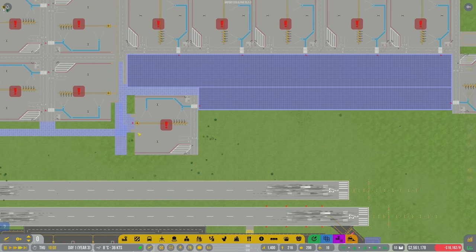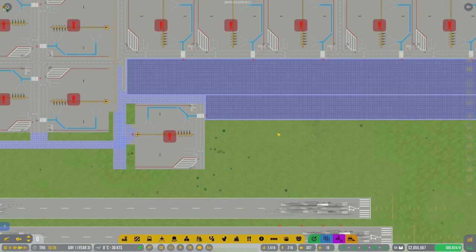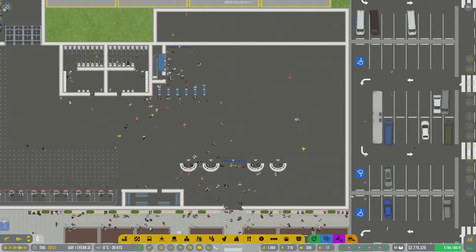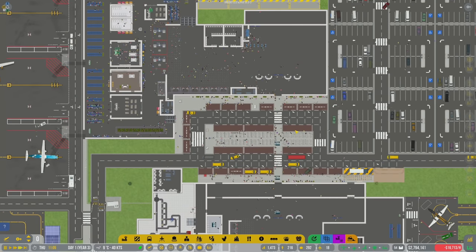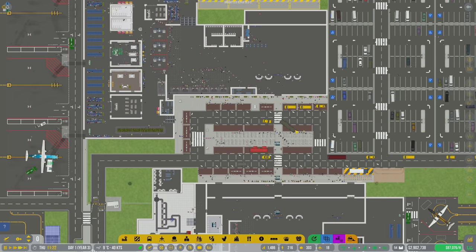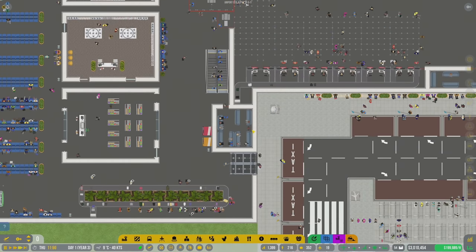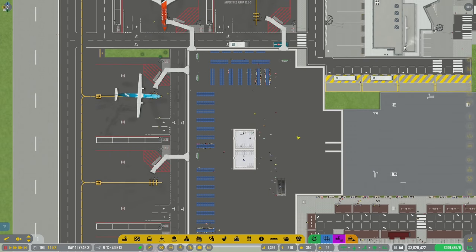If I can fit more airplanes right here then I will. We're gonna get a whole bunch, and the cool part about this terminal is it's really long. They're gonna check in and get rid of their bags right here - this is the central hub for all passengers. I'm aware that might create a huge block of traffic, and it probably is a terrible idea, but I want to try it.